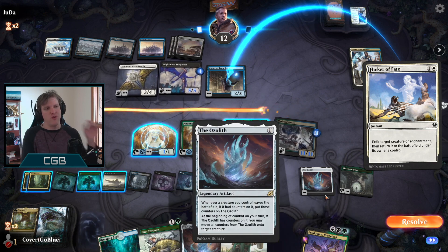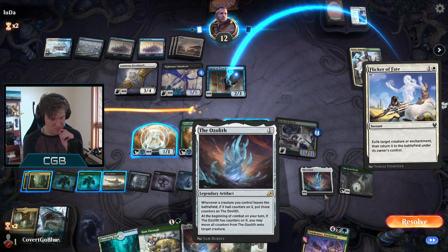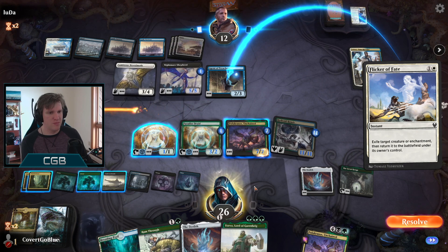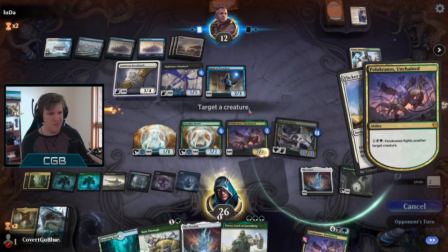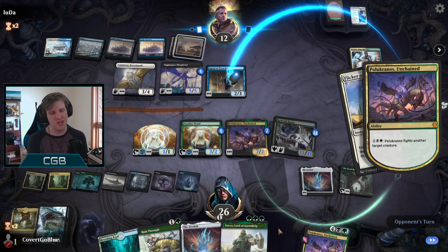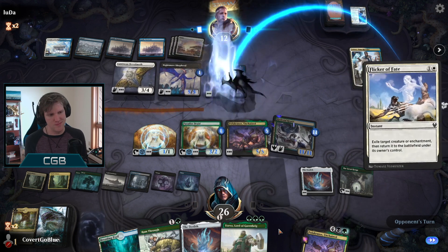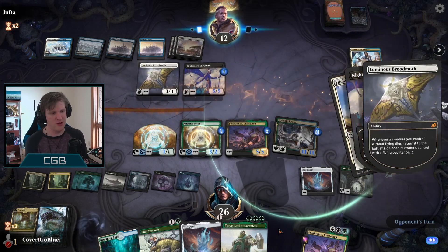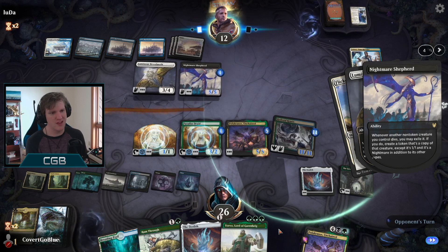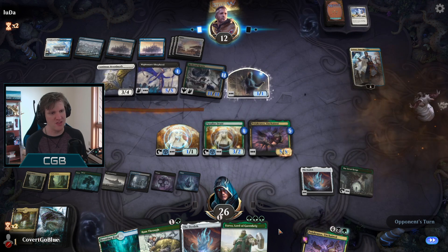If we don't fight it... I guess we make it come back with a flying counter so they have to take the Polukranos, so the next Polukranos can kill it for good. Just another fun casual flicker-the-Agent deck. They exiled it instead - interesting! And they take the 11.